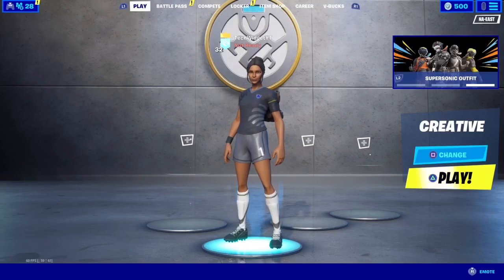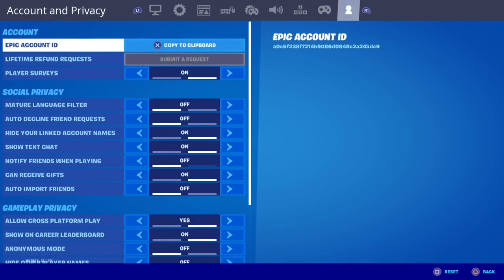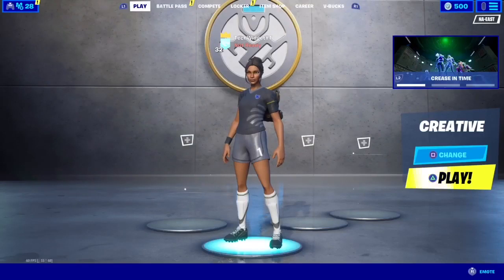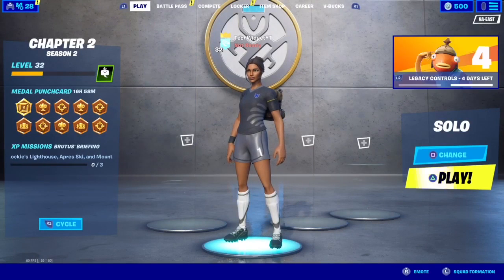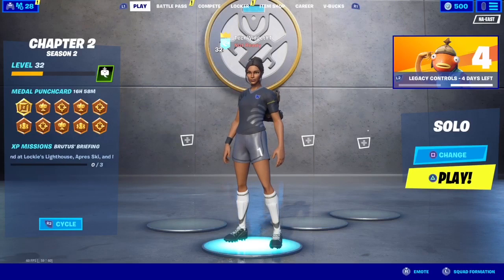On PS4 you want to go into your settings, then go into account and privacy. Scroll down until you find 'allow cross platform play'. Turn that off, click apply, then click back. Sometimes it might give you a warning option saying do not turn off or something like that.